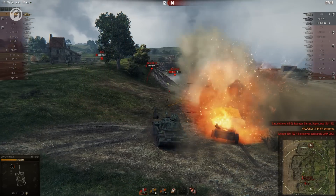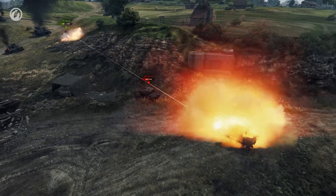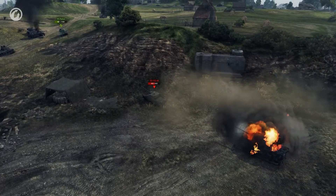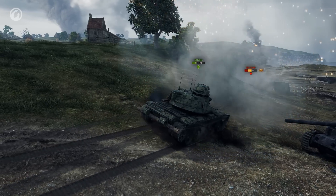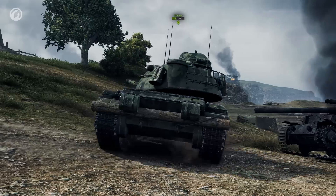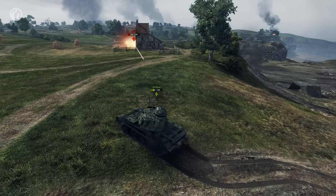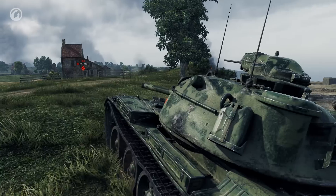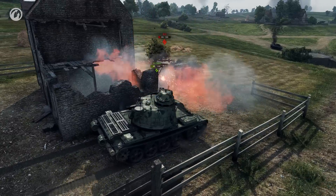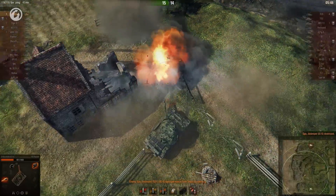The last two allies blow up, leaving the steel wall alone with the last three opponents. They are all powerful machines, but you wouldn't guess it from the ease with which Sir Numb Skull takes out the first two. The IS-6 remains a tough nut to crack and survives several hits from HEAT rounds, but it can't hold on forever, and the steel wall carries the day.